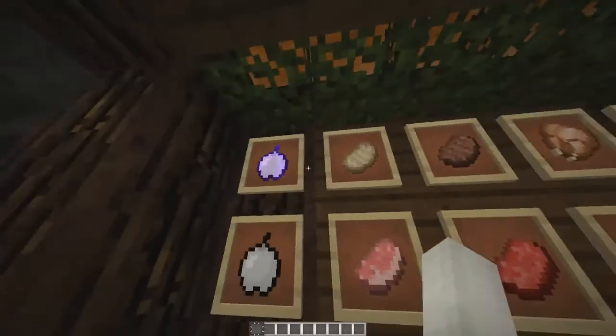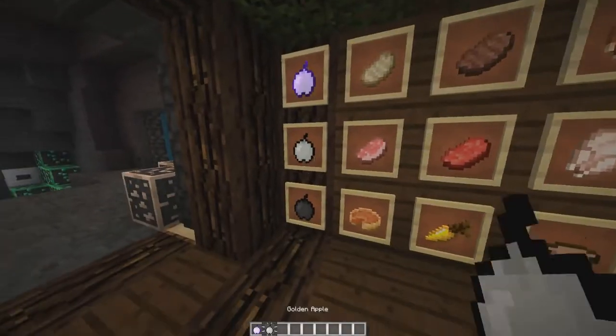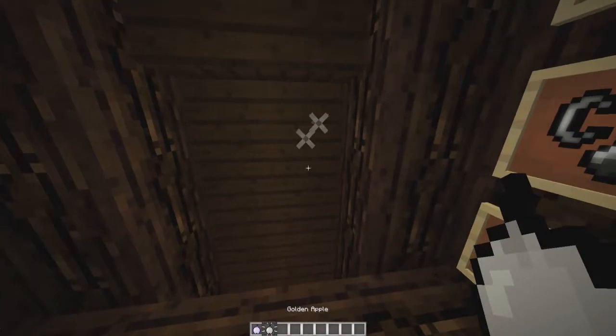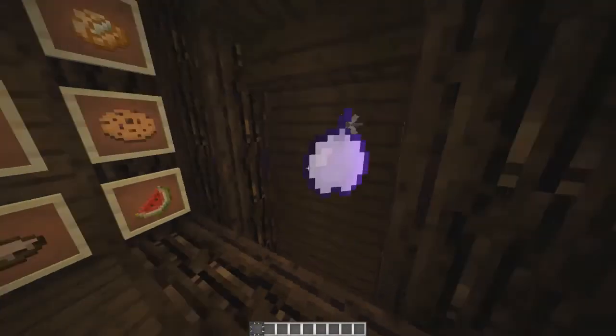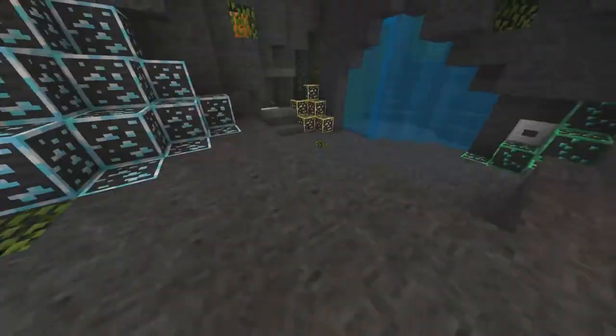Let's show the food off — all default. There's a black apple, bone apple which is white, and then the god apple which looks nice. Nice blocks as always.